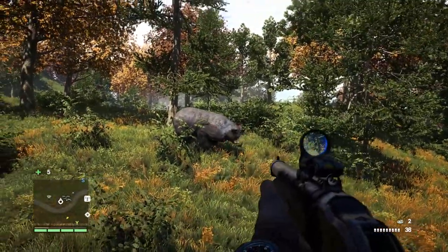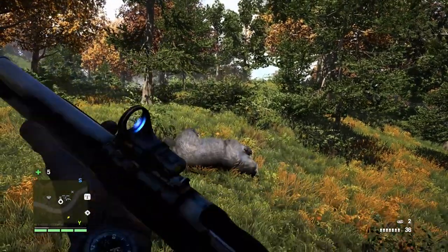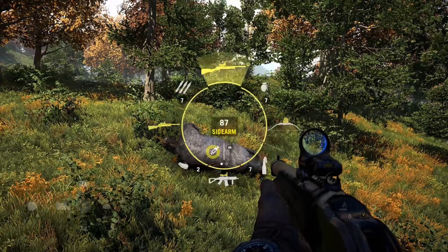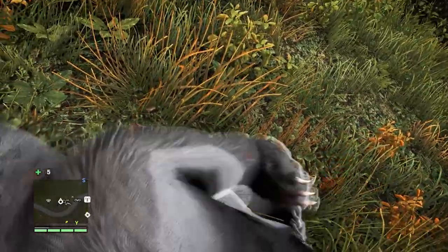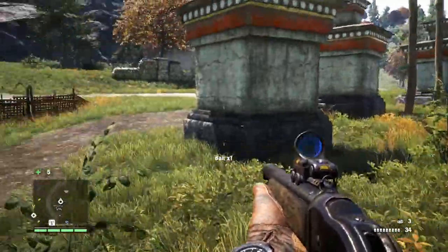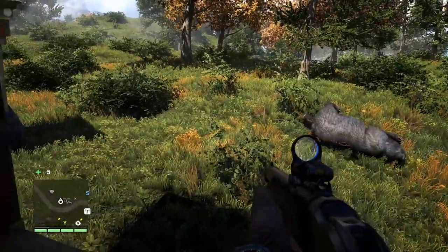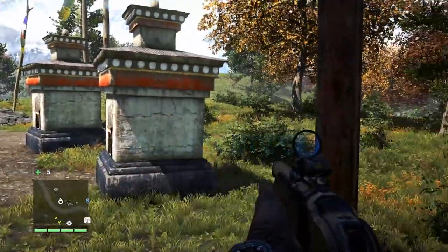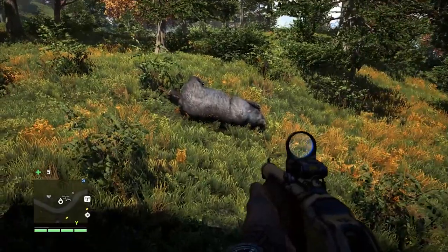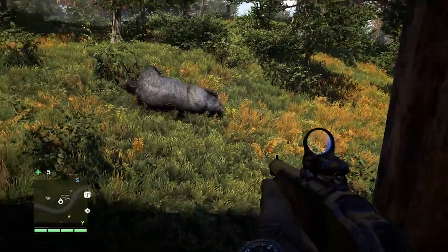Now I would highly recommend using something real substantial against bears. This is the 87 — it's one of the signature weapons. It's basically a shotgun that you can put in the sidearms position, and I generally will travel with this shotgun throughout most of the game. It does give quite a punch up close. Obviously it's not silenced — that's one of the few drawbacks. Some of your sidearm weapons you can throw silencers on, but this is obviously not one of them. It's a sawed-off shotgun, but obviously very powerful — took the bear down in two shots.